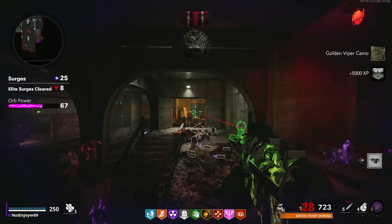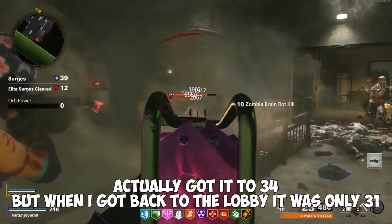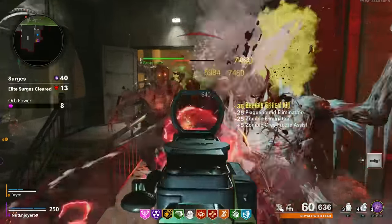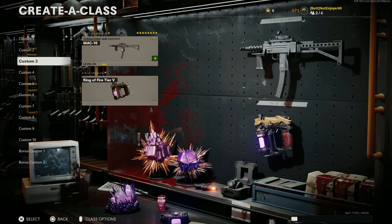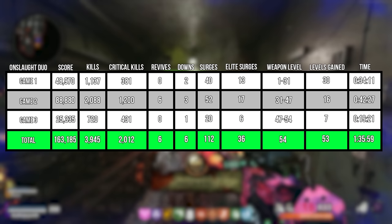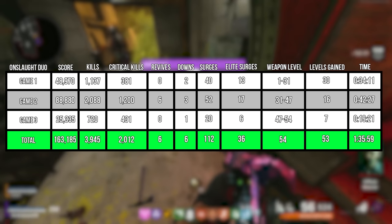For our duo Onslaught Containment testing, I went into it with a level 1 MAC10. In our first game, we survived 40 surges, 13 of those being elite surges, with 1,137 kills and 381 crits. This got my MAC10 from level 1 to 31 in just 34 minutes — the fastest time we've seen yet for that kind of XP gain. In the two games following this, the weapon levels we received dropped in half each game. We gained 30 levels in our first game, 16 levels in our second game, and 7 levels in game 3, getting us up to level 54 on our MAC10. We did technically hit level 55 in game, but it reset back to 54 when we got back to the main menu — just a stupid glitch, so be aware of it. Our total stats for these three games were 3,945 kills, 2,012 crits, 6 revives, 6 downs, and 112 surges (36 elite), all in only an hour and 35 minutes.